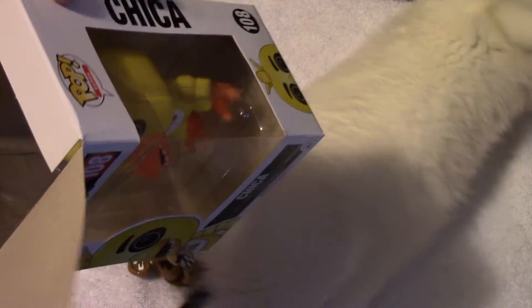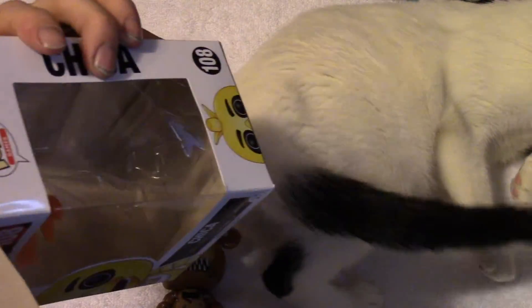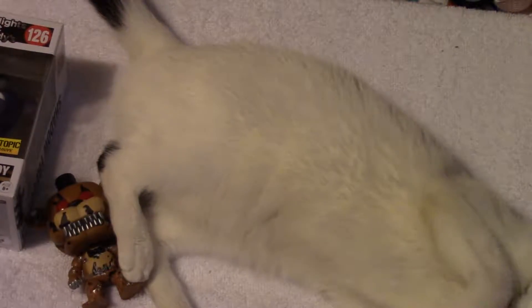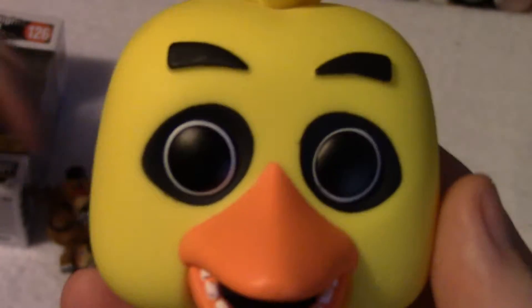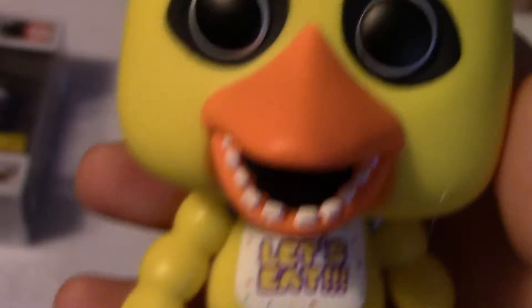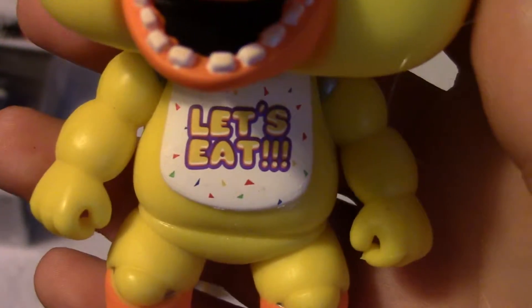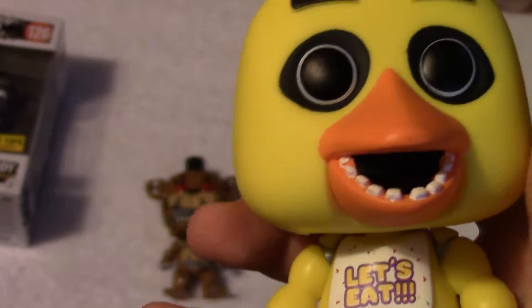Because unlike everybody else who has either red eyes, black eyes, or a white shadow look, Chica's got a little detail to her eyes. And I think Spring Trap also does that. Here's Chica — as you can tell, her eyes are very detailed, almost looks like glass eyes even though they're plastic. She also has the iconic bib that says 'Let's Eat.' Her head can rotate just like the other ones — she's a little exorcist. And there's her little teeth.